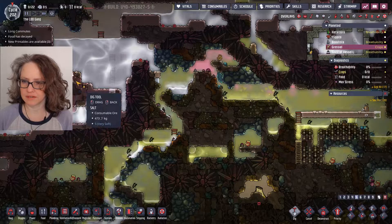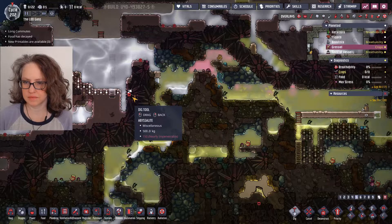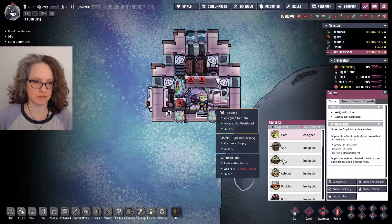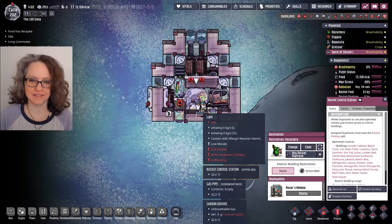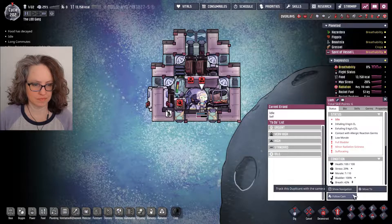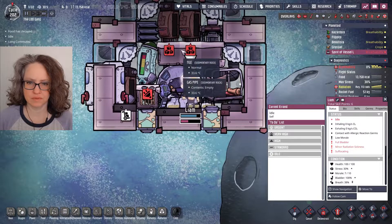I can't dig out that bleach stone, but we can do this. Now who's suffocating — Liam? Wait, I was going to say stop sleeping in there, because he was sleeping in there when it was grounded. Now I can't click on him. Liam — why don't I have the unequipped suit option? What's going on here?